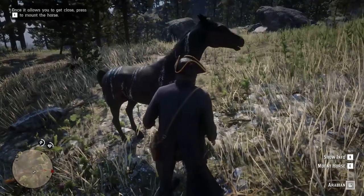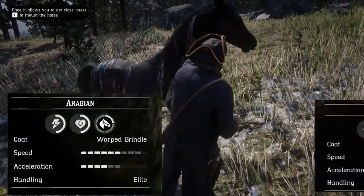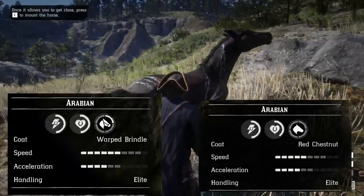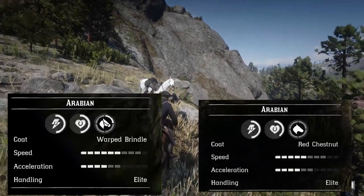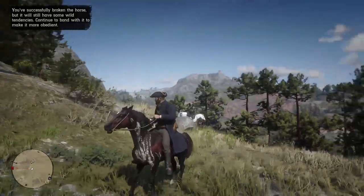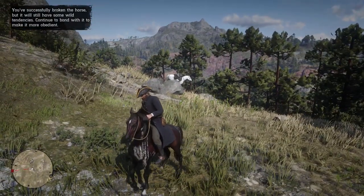The second you can tame is the Roper Brindle Coat Arabian that has higher maximum speed but less health, making it better for exploring but worse for fights. This one has a unique coat, but the red one's appearance is better in my opinion.